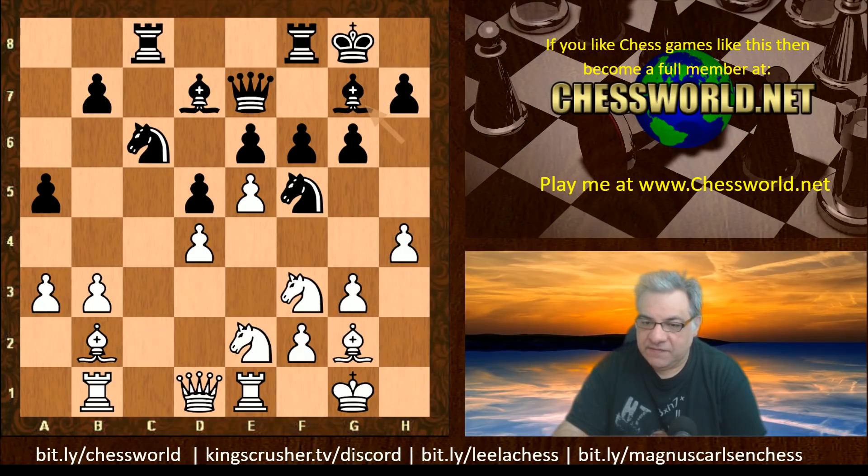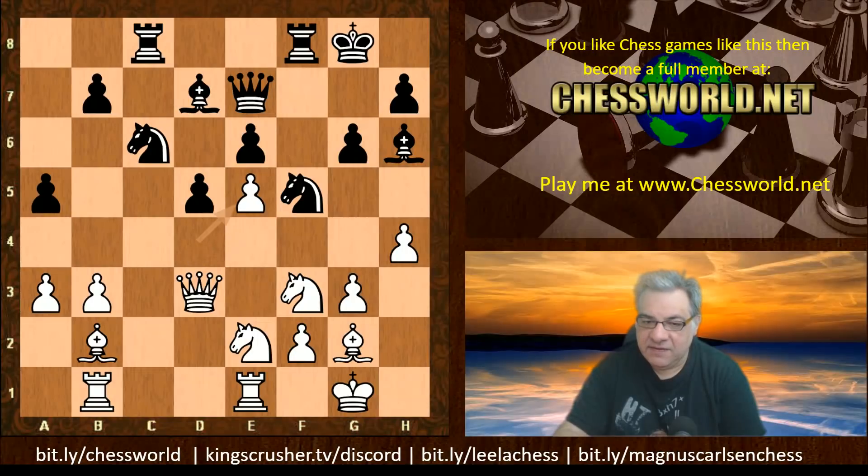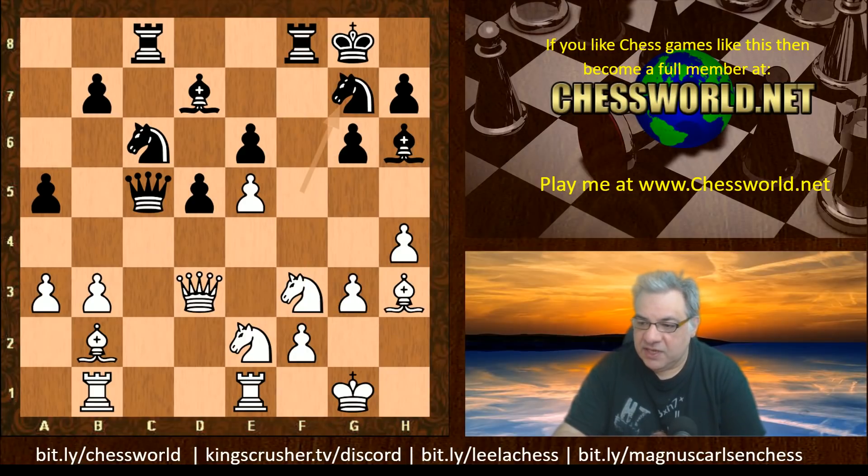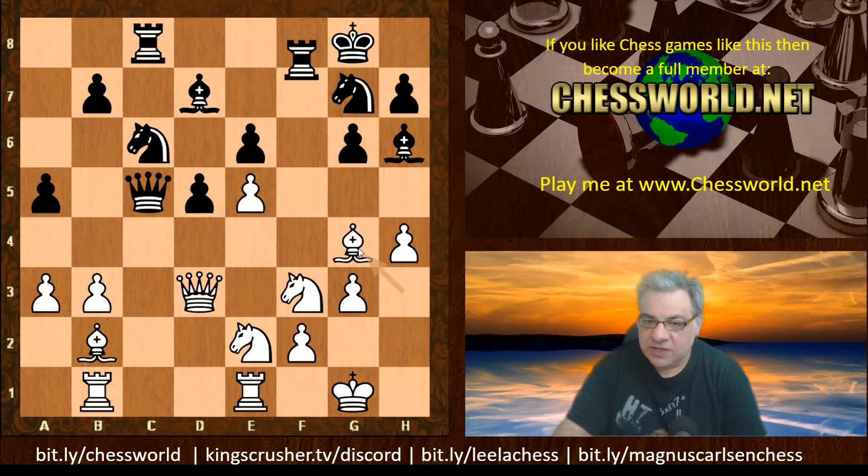a5, a3, Bh6 — we have Nh2, Bg7, Nf3, Bh6, Qd3, fxe5, dxe5, Qc5, Bh3. At the moment although this pawn is pinned, this knight is not directly threatening, but supporting g3 — you have to be aware of these tactics all the time in this position with the dynamic piece pressure that black has. Ng7, and we have the supportive move Bg4 — very interesting. Rf7, Ned4 — that seems a very nice square.